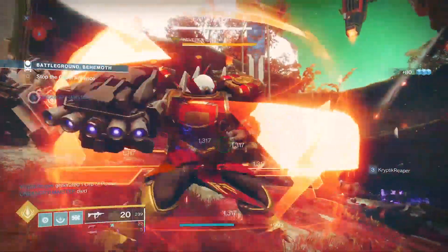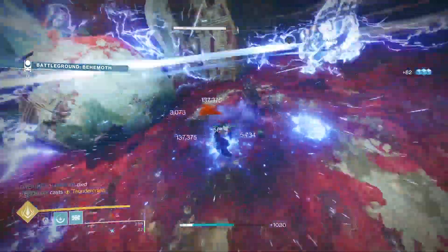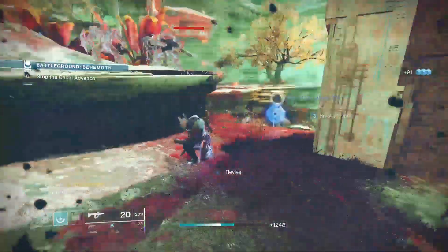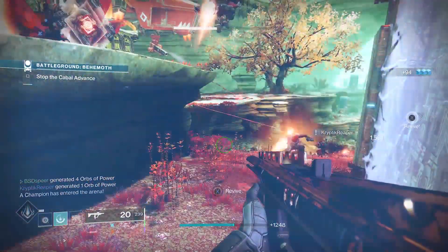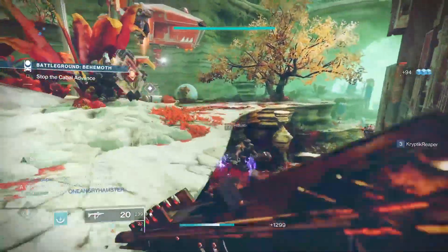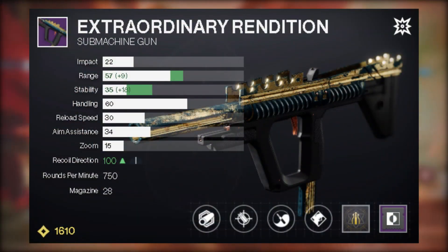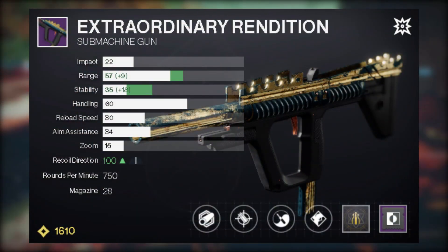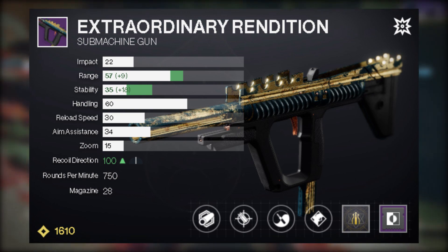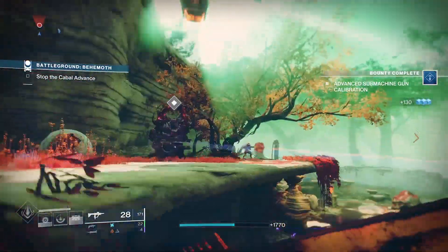When it comes to PvP, we want something that makes our stability extremely consistent. Zen Moment is definitely good, and Tap the Trigger will make our aiming very consistent. My personal PvP god roll would be Polygonal Rifling, Accurized Rounds, Zen Moment, and Tap the Trigger. These are my recommendations for the best rolls you can get on this SMG.